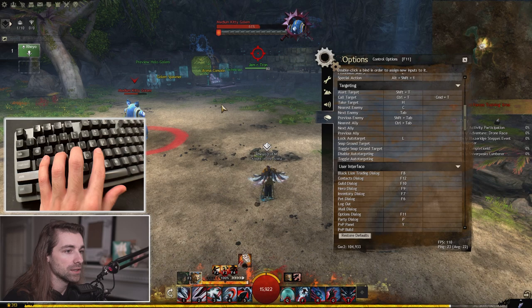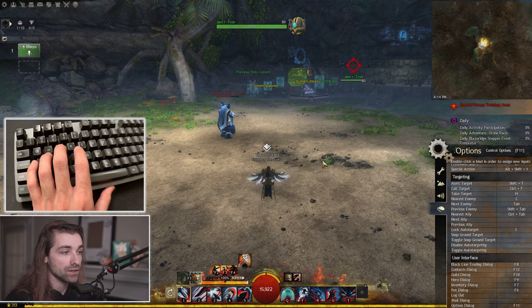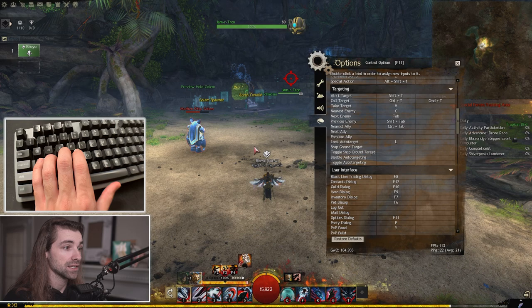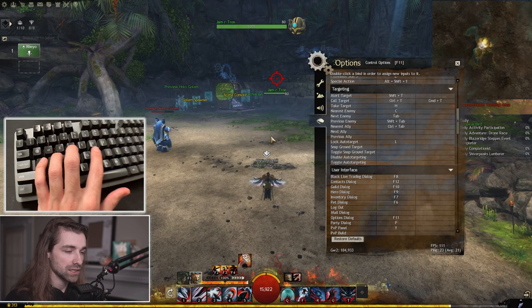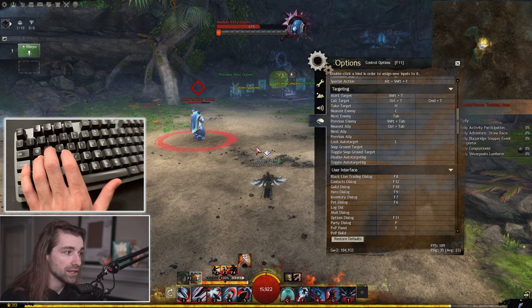Take target is another very important keybind to have accessible. If I have one target selected and then someone calls target on the Jammer Tron, I want a quick access key like H to take the target that my ally has called. Typically when someone calls a target, that is something you want to prioritize — whether it be attacking it, avoiding it, or whatever. You want to be able to see all the information: what boons they have, how much health, whether there's a defiance bar up.